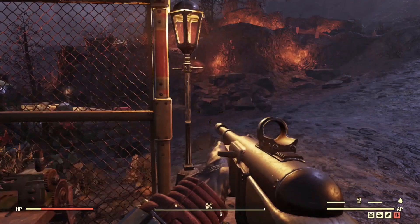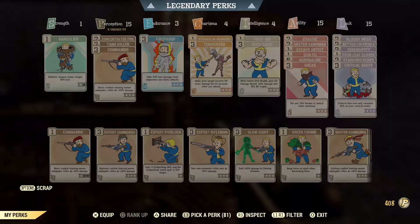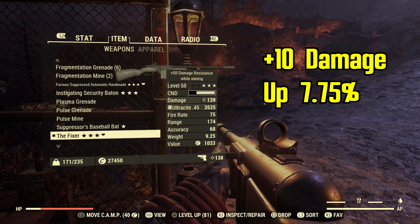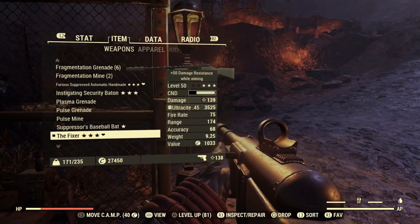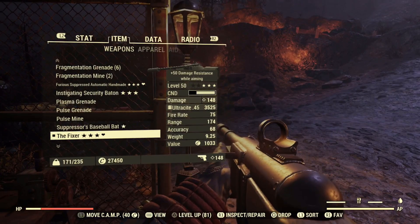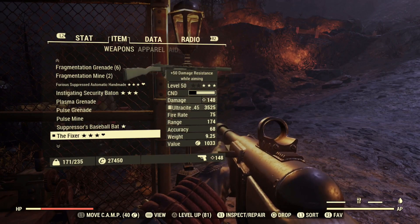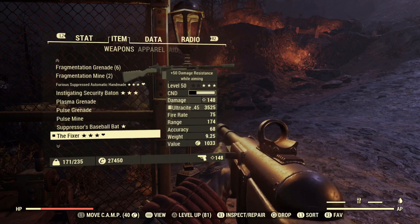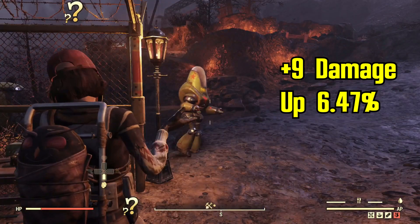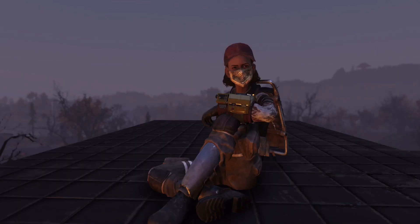That isn't exactly 20% like the perk card states. Next I added Expert Commando which put the damage up to 139, so up by 10 damage — that's a 7.75% increase. Again, not 20%. Finally I added the Master Commando perk which put it up to 148, up by 9, which is an increase of 6.47%. Surprisingly, again not 20%. So as you can see the damage buffs displayed on the perk cards are wrong.